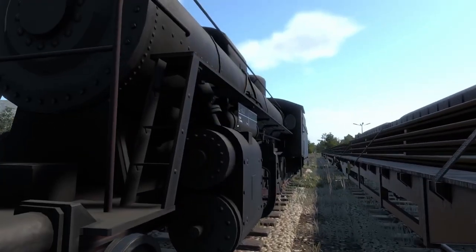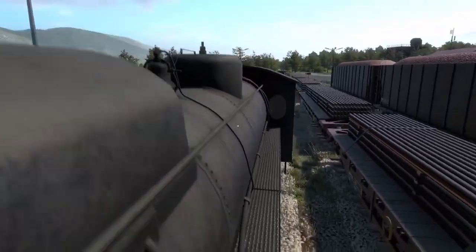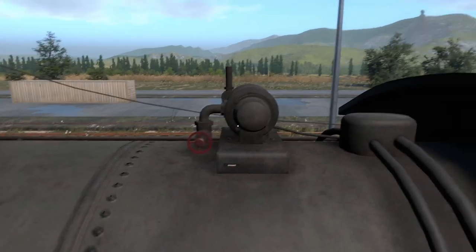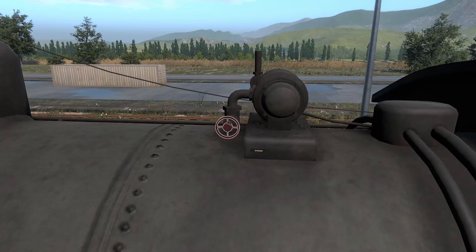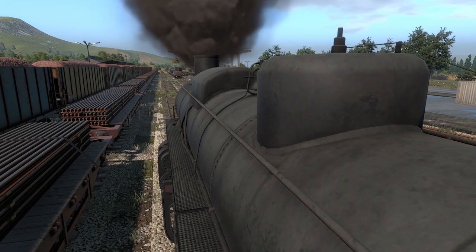The knob for the dynamo is on this side — come all the way to the back, up by the cab on top of the boiler. That's where we have our dynamo, and we're going to go ahead and turn that on. That powers all of our electrics. As I said in the 0-6-0 video, the air pump powers our brakes specifically, which is important — brakes are extremely important.